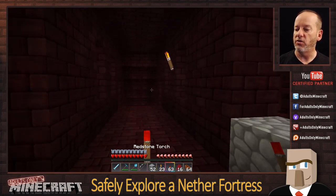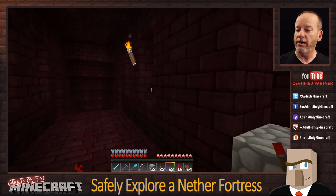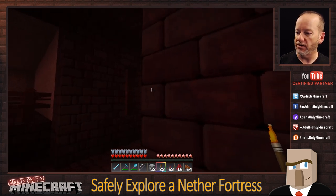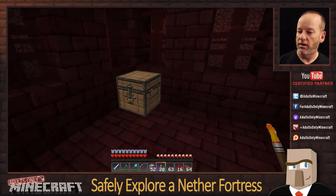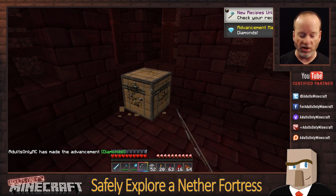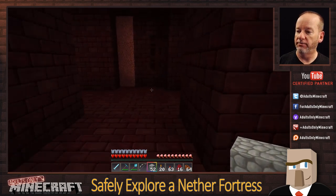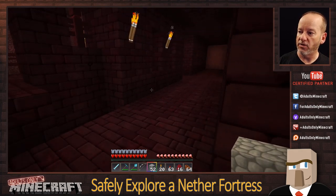I'm going to mark this spot with a redstone torch. A single redstone torch tells me there's something down there that I want to come back and get. When we return, we'll see our torches on the left — meaning we've already explored this way. Keep the right hand on the wall, take the corner, and there's another chest — a couple of diamonds, three diamonds and some gold armor. We'll take that chest too. We discovered another dead end, so we'll mark it. You're starting to get an idea of how this system works.